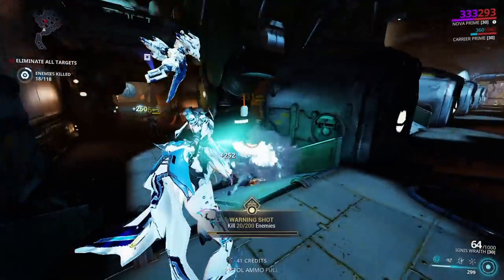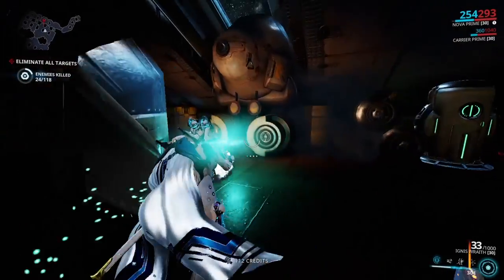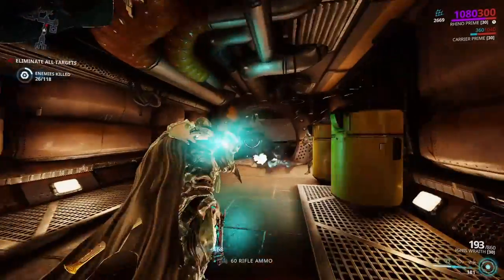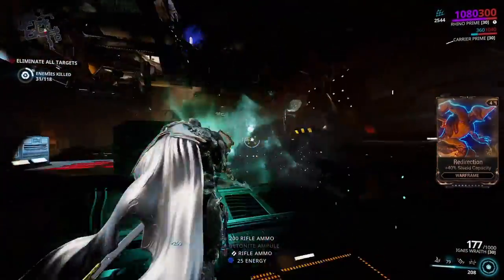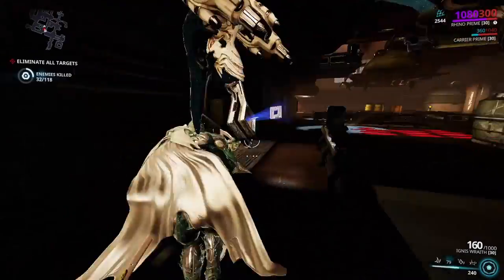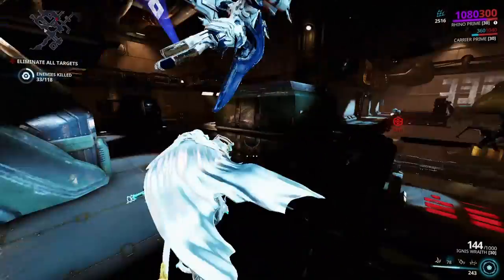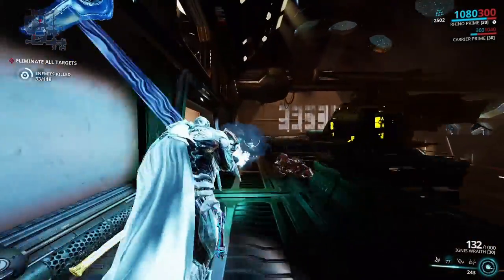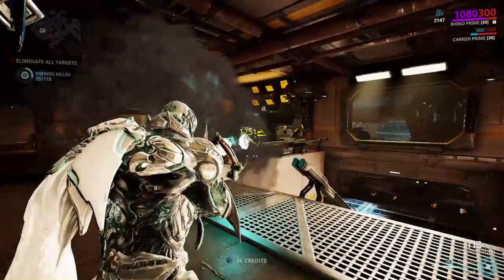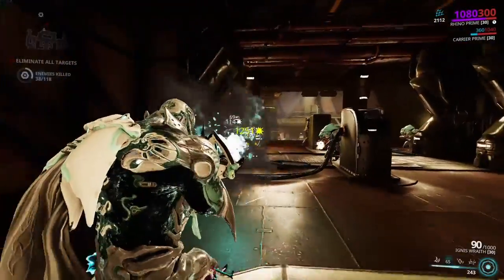You're gonna have to go in with a really solid team to farm Gauss parts quickly. I suggest two CC frames, one buff frame, and one killing frame. Specifically: a Nova, a Trinity, and then an Octavia or Rhino for defensive purposes, plus any killing frame of your choice. If you defend all four conduits at once you'll go through the rounds much more quickly. Also make sure all frames have good weapons equipped.